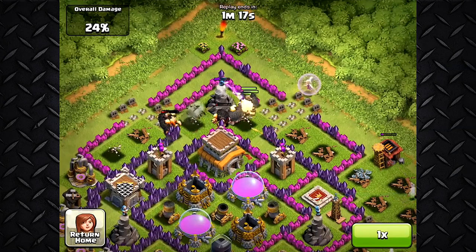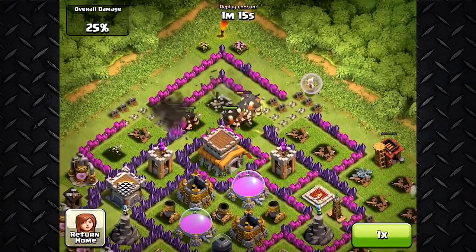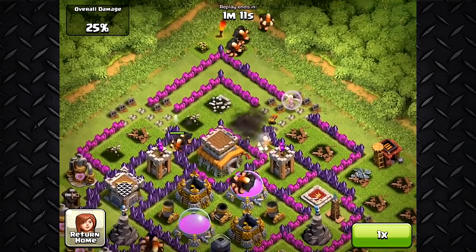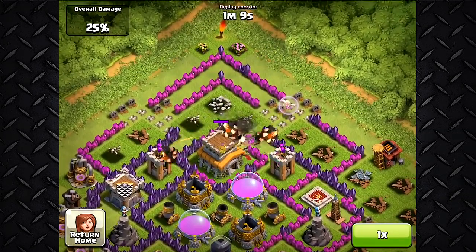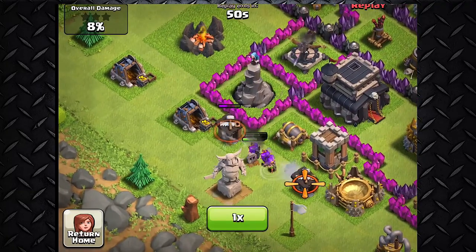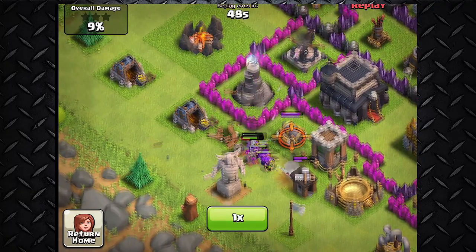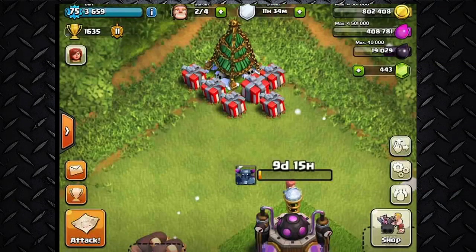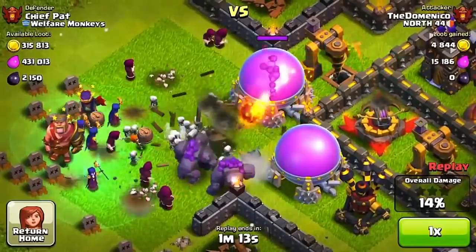Coming in at number three, it's the spring trap. The spring trap is good for any target except heavy troops like the golem, the PEKKA, and heroes. Spring traps are mainly used to stop giants and hog riders, which is why you'll see a lot of bases designed specifically to stop these troops. When you have a bunch gathered up you can get at least three giants and a few archers and goblins if they run over them.